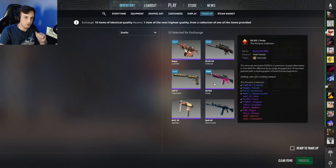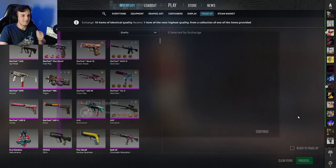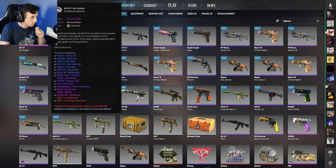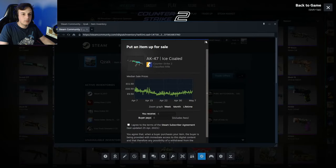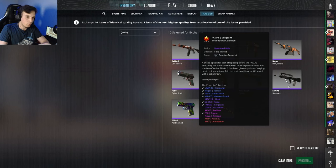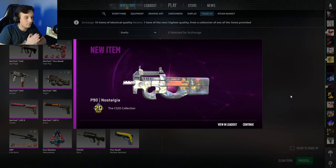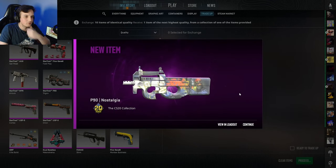Trade-up number two - again 10% chance to get something from the Phoenix collection. We already got super lucky with the first one - let's give it another shot. Oh, I'm happy! AK-47 Ice Cold, pretty solid skin. This one is minimum wear as well - hopefully this is pretty valuable on the market, about 10 pounds, not too bad. Definitely won't be trading this skin up. That leaves us with a couple of FAMASes that we can still trade. Purple trade-up number four - FAMAS Sergeant loaded up. I think this one only goes up to minimal wear so a Field Tested one is not too bad.